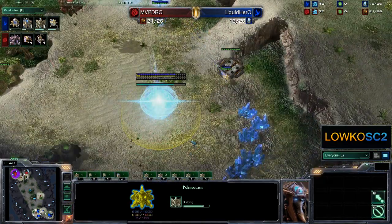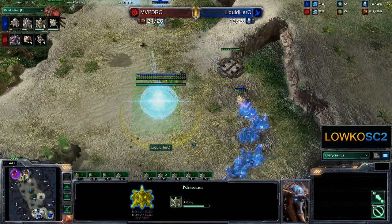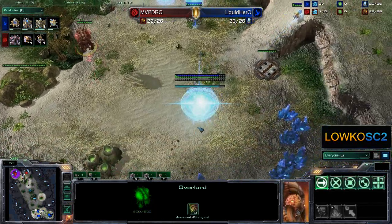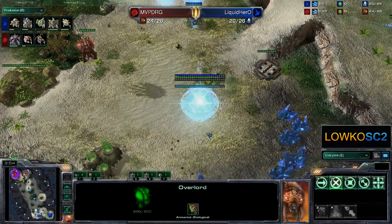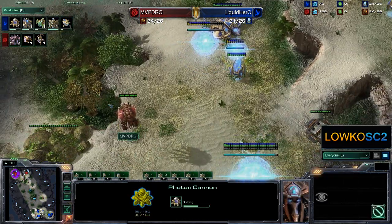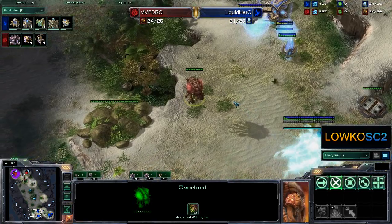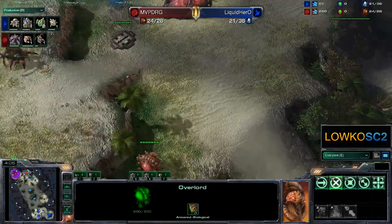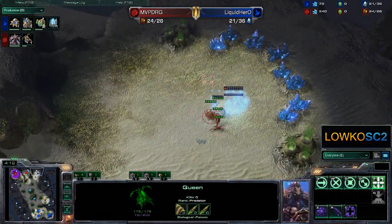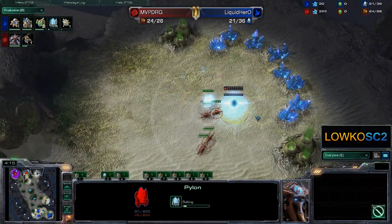Because Nexuses cost money. Zerg players of the world, please take note: once you see a Nexus and a gateway and a cannon like that, there's really no way you could be up against a cannon rush. So you really don't need to check for this like you see DRG do. Actually, he gets the cannon up right there — so a little bit of a delay on the third base of the Zerg player. Nice catch right there by Liquid Hero.